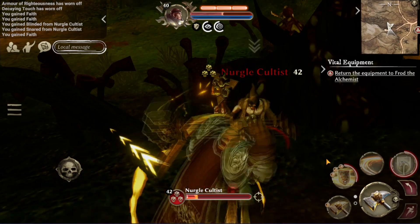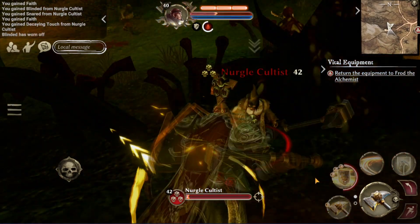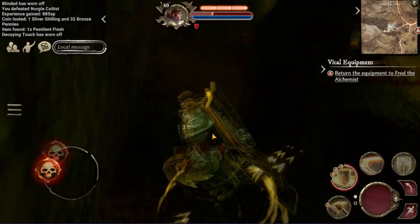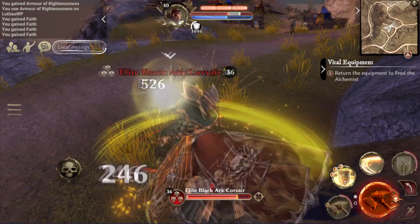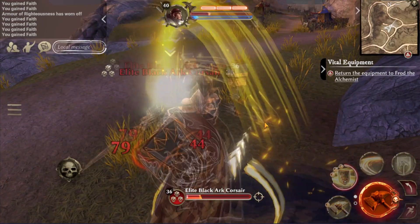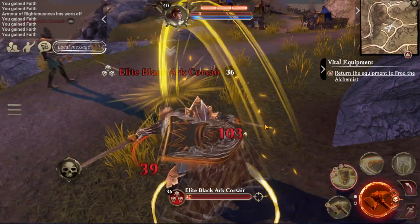As you can see in the corner, I mainly use Escoriation, the Shield Bash ability to stun them, the AoE, and of course Armour of Righteousness. I do have the Defensive Oil on the other tab but I don't really use it as much — I see it more as a group thing rather than a solo thing, because it takes so much mana to use.